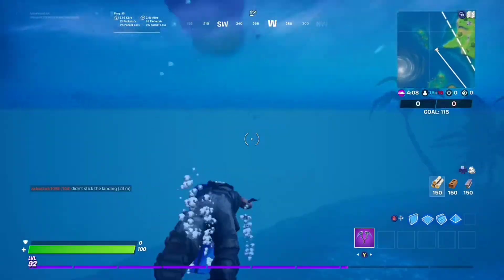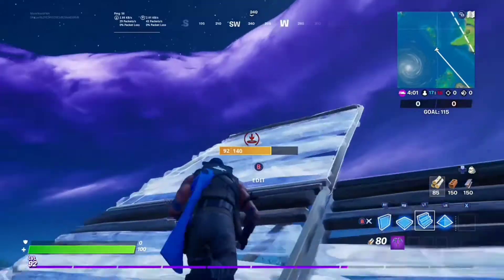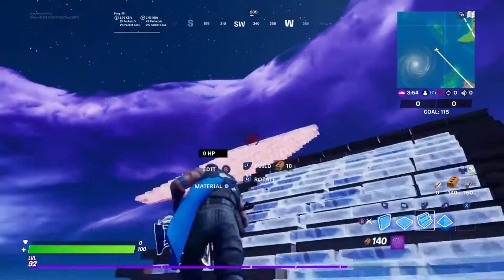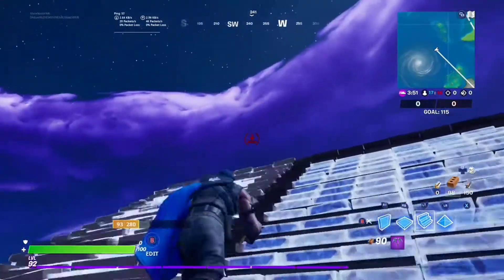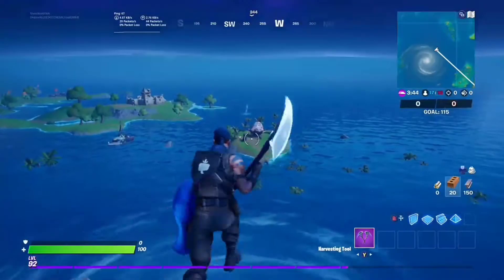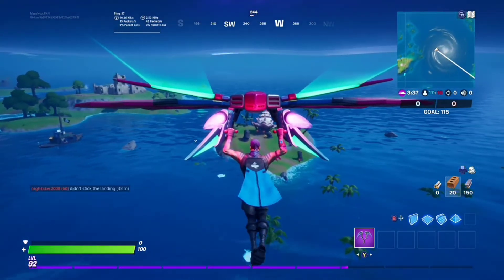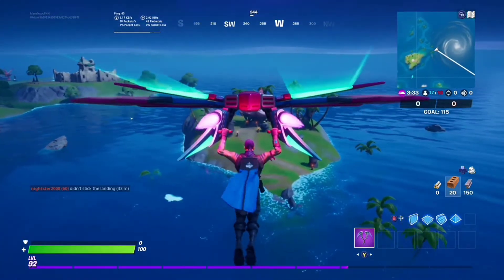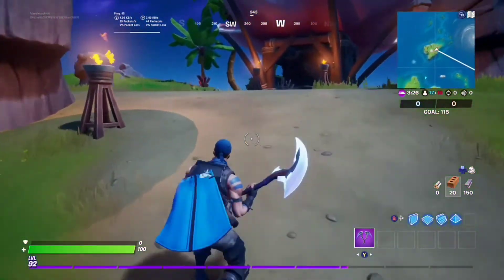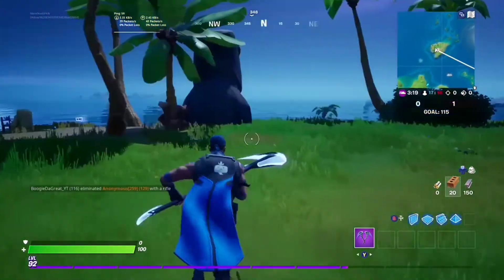Swim over to — it's called Coral Cove. You can see it's a landmark. Just go back there, you can see it right there. Remember, all you do is pickaxe it and then you're done.